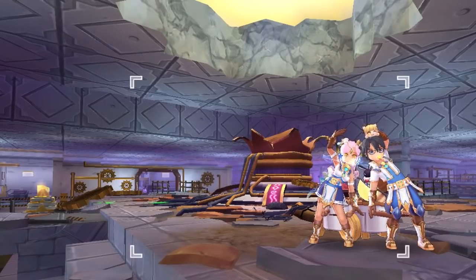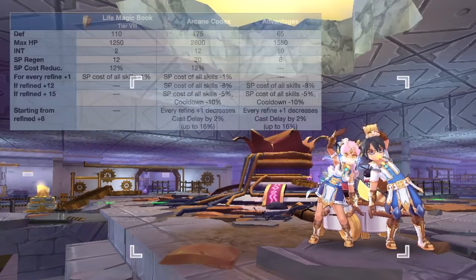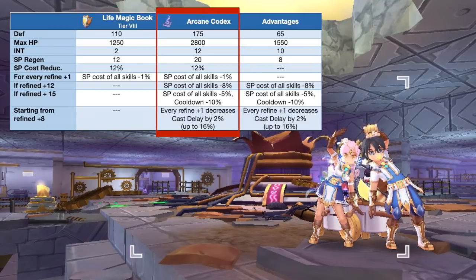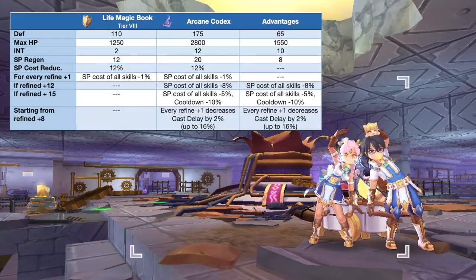Now that we're done with the new tiers, let's discuss the offhand synthesis. First up we have the Arcane Codex, which is the synthesis of Life Magic Book. When discussing the synth offhand, we'll be showing the attributes of the main offhand with the max tier in the first column, the attributes of the synthesized offhand in the second column, and the comparative advantages of the synthesized offhand in the third column. We'll follow this format for all synth offhands.